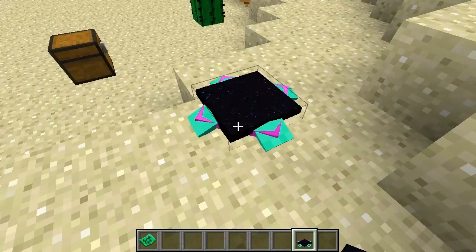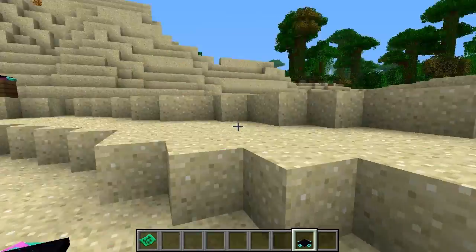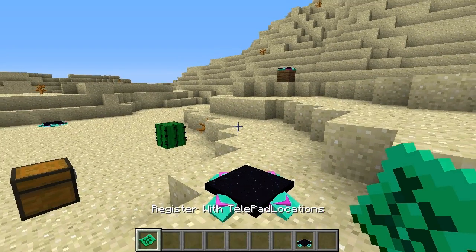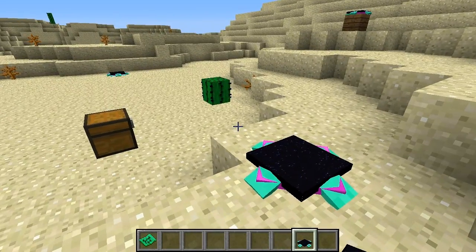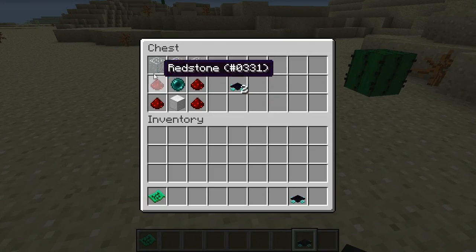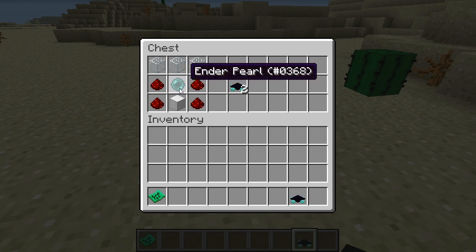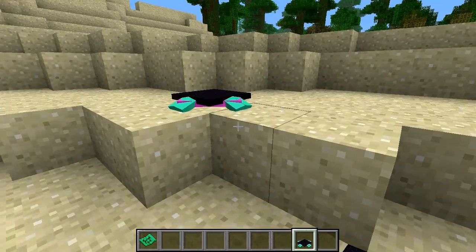Right here we've got our little telepad, and when you install this mod you're gonna get two items: your register, which holds your telepad locations, and obviously your telepad itself. The crafting recipe is pretty simple — you just need three glass blocks, four redstone, one enderpearl, and one iron block, which gives you two telepads so you can teleport between places.